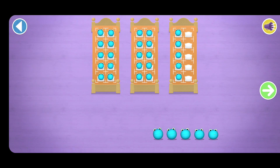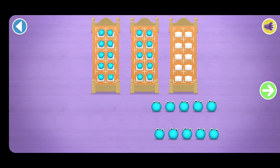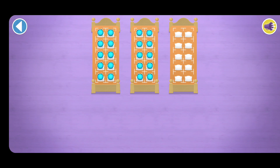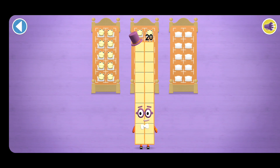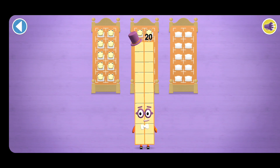Tap the green arrow when you've counted the right number blobs! Oops! Tap on the bed to remove a number blob! Amazing! 5, 10, 15, 20! Brilliant!